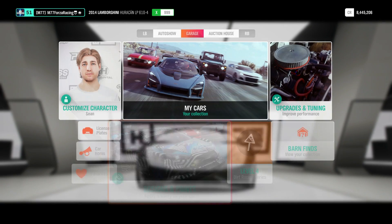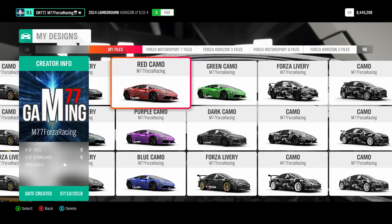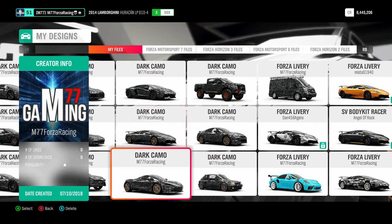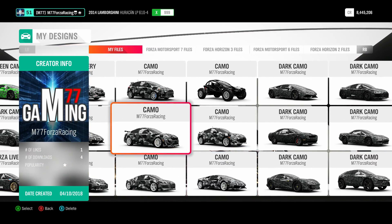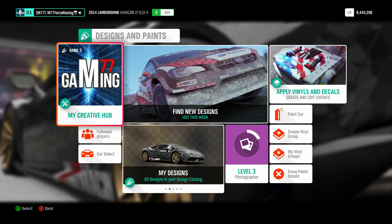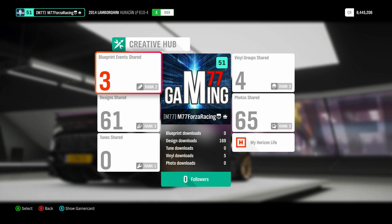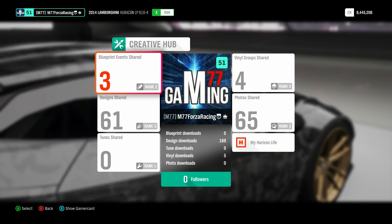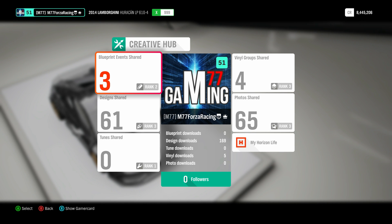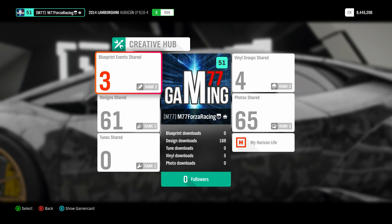It's a combined total, so downloads, uses, and likes all count together toward 50,000. I've done designs for many cars — Porsches, Audis, Subarus, BMWs — and the more you do, the more likely you are to get downloads. Some don't have any downloads at all, which is fine — I'll just go in and reshare it so it pops up again at the front of the camo list. If you want to see where you are, go to my creative hub — that's where all your stats are. I currently have 61 designs shared and 169 downloads, so I'm very far from that 50,000 mark, probably closer to 200 to 250 total. But the more I share, the closer I get to becoming a legendary painter.